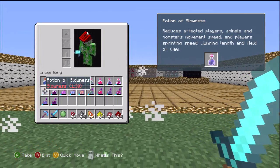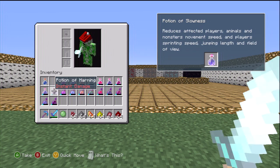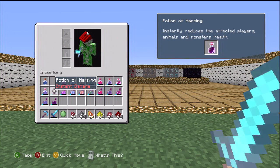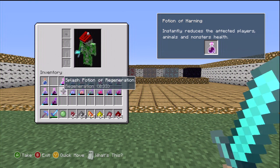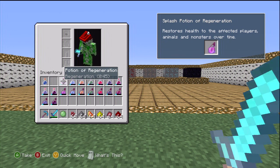Potion of Slowness: reduces affected players', animals', and monsters' moving speed and players' sprinting speed, jumping length, and field of view. Potion of Harming: instantly reduces the affected players', animals', and monsters' health. So who would want to drink that? Then we got the Splash Potions, which are basically the same as their respective potions — it's just that you throw them.